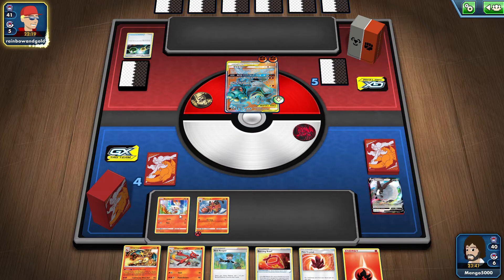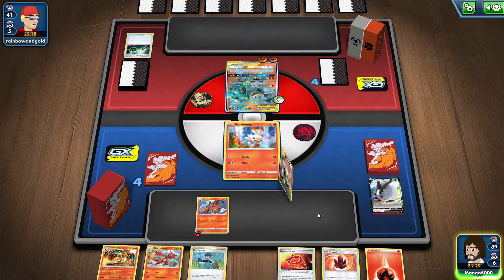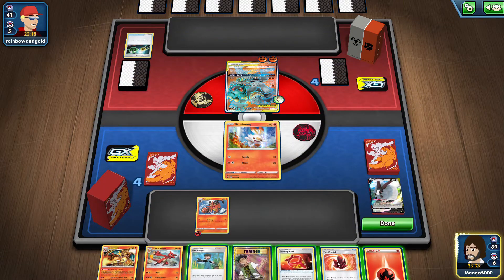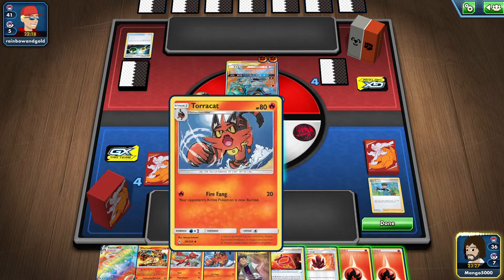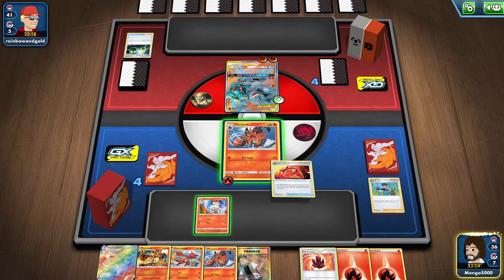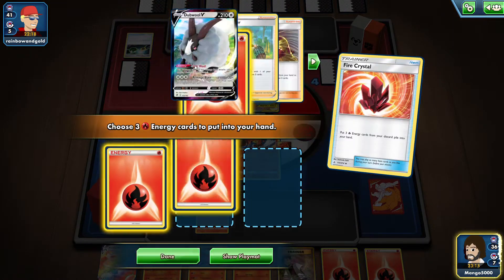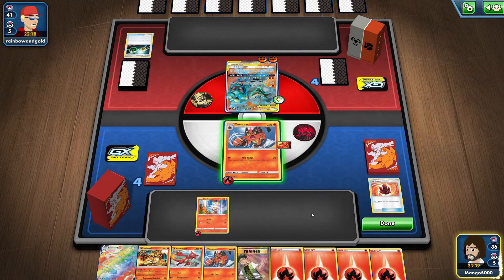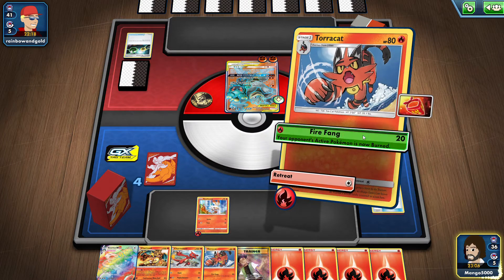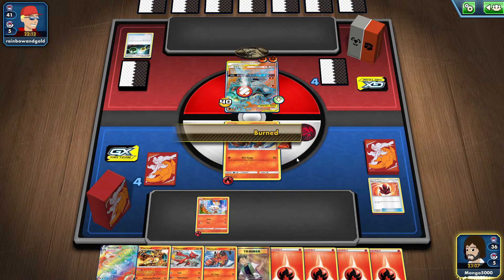We're gonna throw Scorbunny in and then use Bird Keeper to put Torracat in instead. We're gonna give Torracat the Burning Scarf. We're gonna play Fire Crystal to get our energies back. We'll give one energy to Scorbunny, and we're gonna start wearing him down. He's burnt now — that's not the best status condition for this guy.